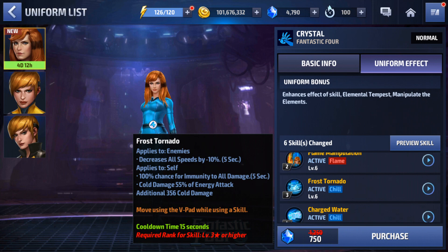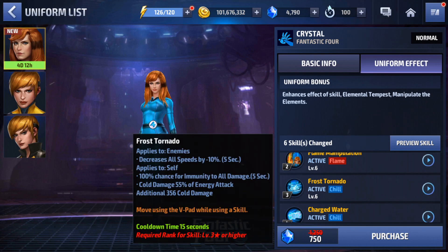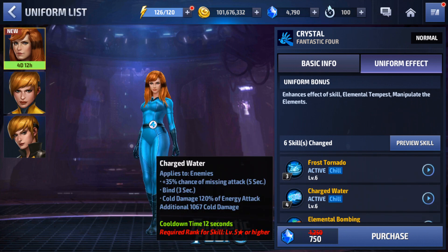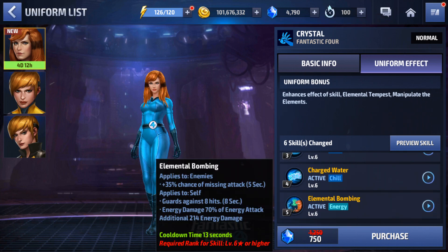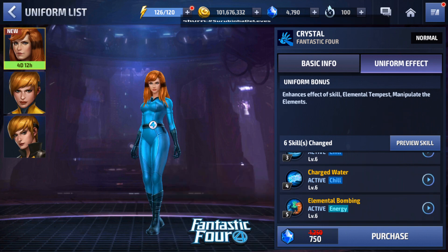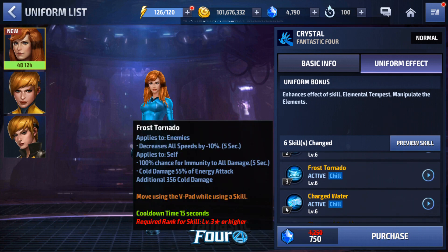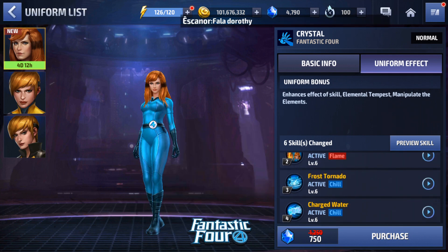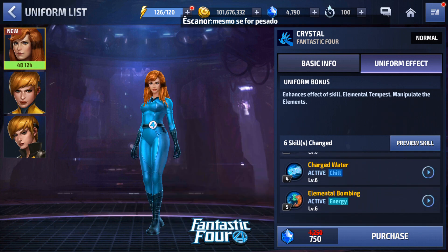The third skill has all speed down, plus a 100% chance for all damage immunity, which is nice. The fourth and fifth skills add a chance to miss for enemies. She still has Guard Against 8 hits for 8 seconds. Interestingly, Entomb doesn't appear in the skill text, but it seems like she should still have it.